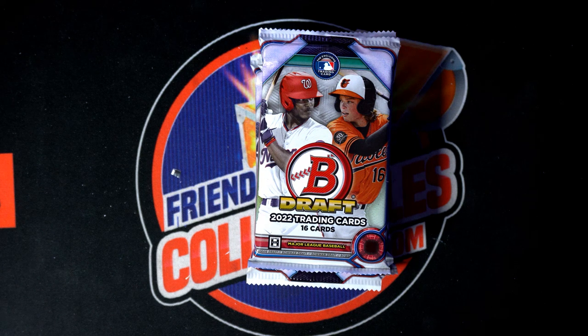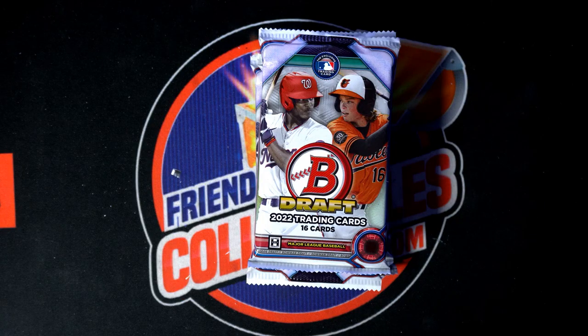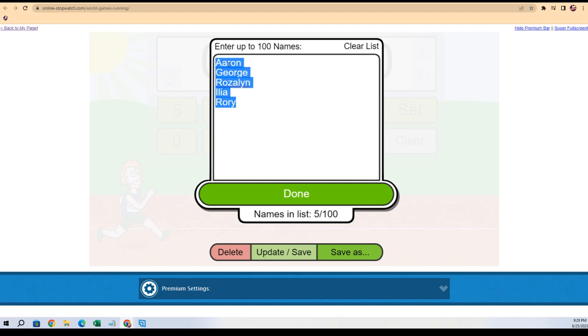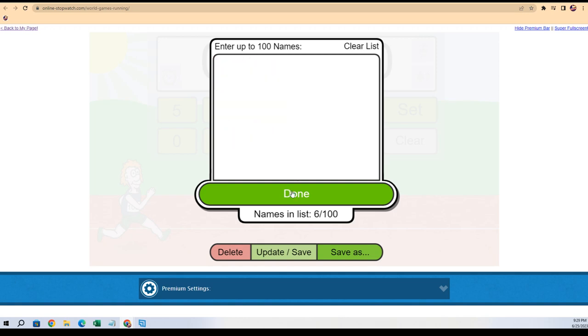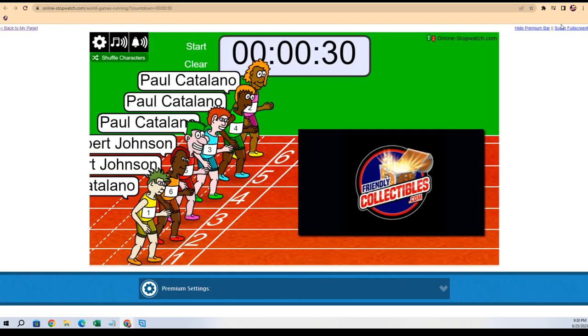We're racing for packs right now. Let me make sure I'm following the rules right for this race — I'm going to post one of these two and you can race for more packs of Bowman Giraffe Light. Six racers, first and second place. Here we go, let's start it up. Lucky number seven, on your mark, get set, go!